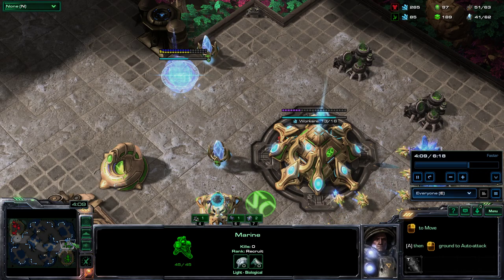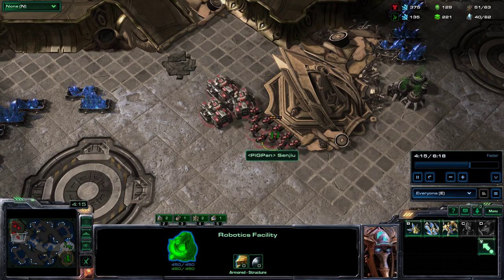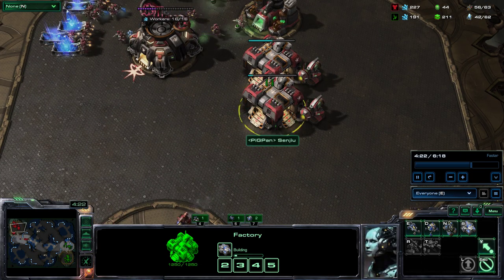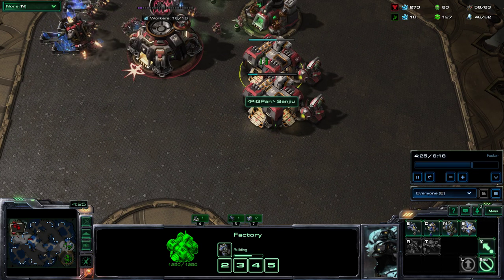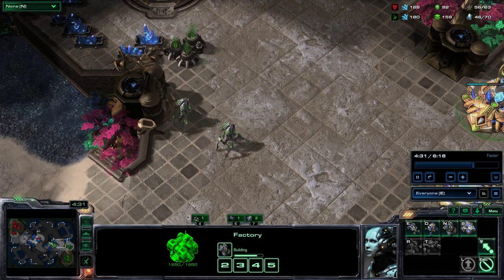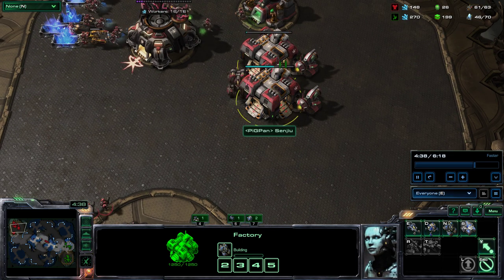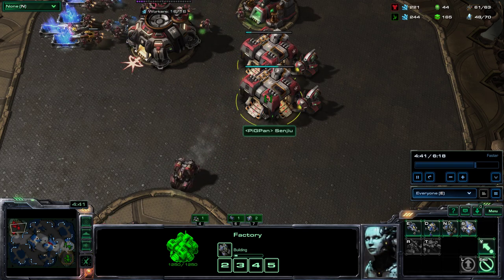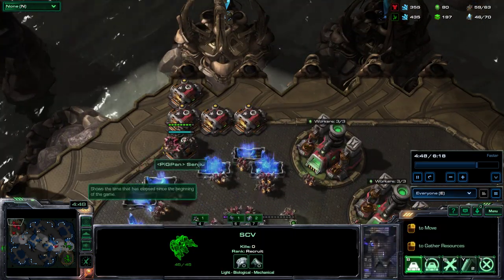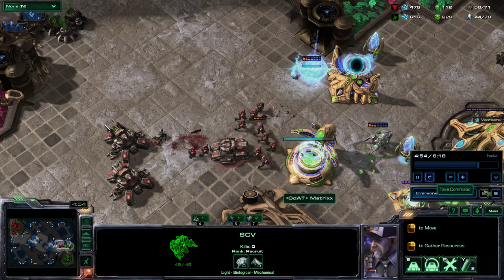Then we go in and see what they have. They have some stuff — one adept less than expected and we have about 20 hit points left. We keep making units because we're pushing and trying to win. We make a cyclone because it's good against void rays and strong in low-unit-number engagements. At the beginning we didn't have the gas so we made a hellion, but now we can make cyclones and tanks. We keep making marines and depots.